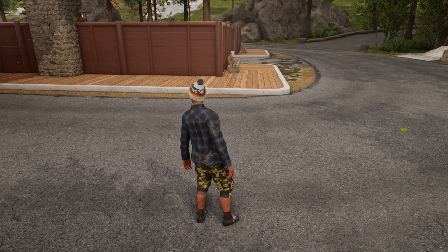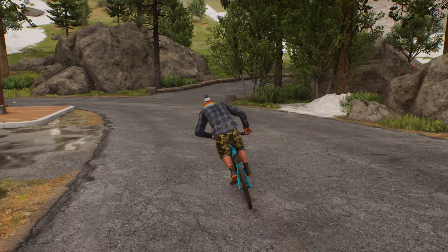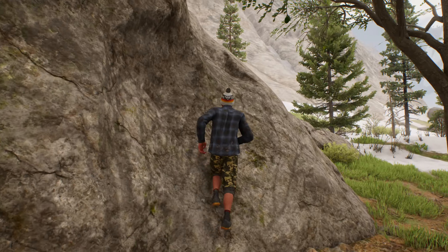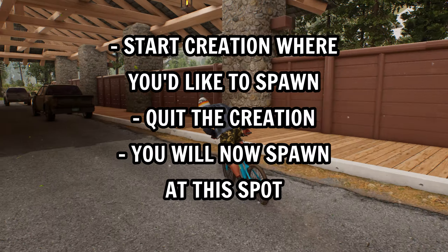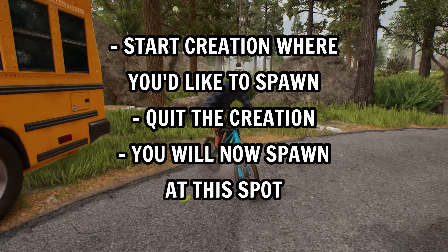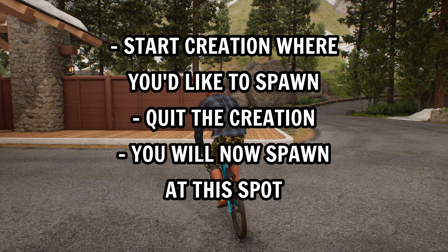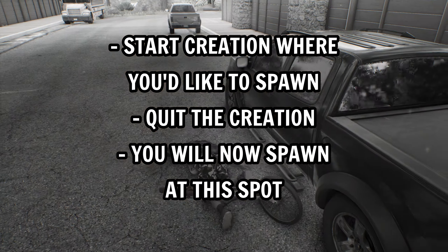The game will now actually set this as your session marker or your spawn point, meaning you can restart and backtrack to the spot, saving so much time and allowing you to just sesh it as much as you want. High level recap: find the spot where you'd like to spawn, start a creation, quit the creation, and you will now spawn at that spot — easy as that.